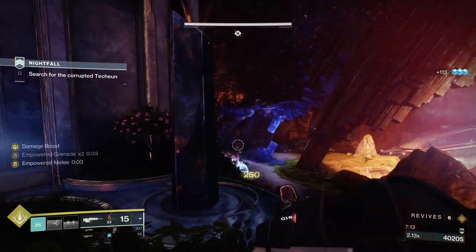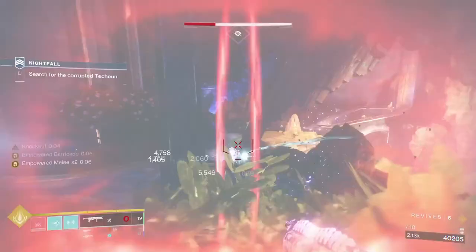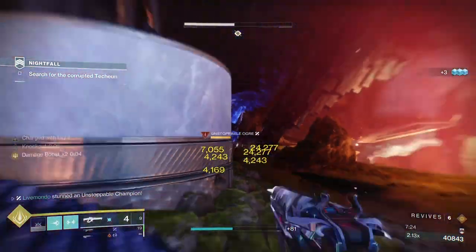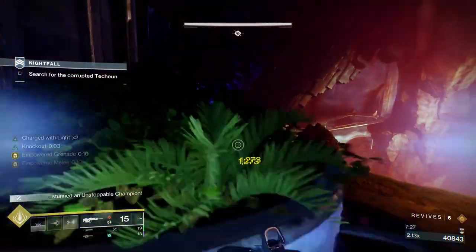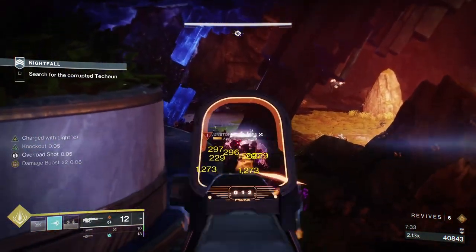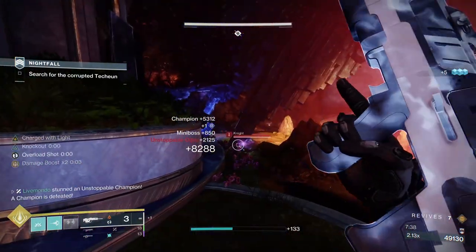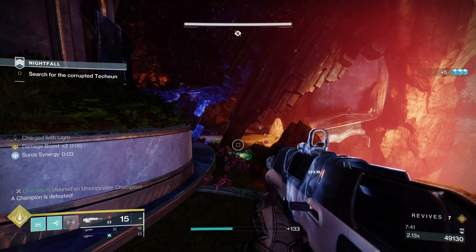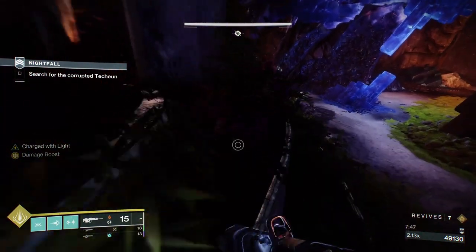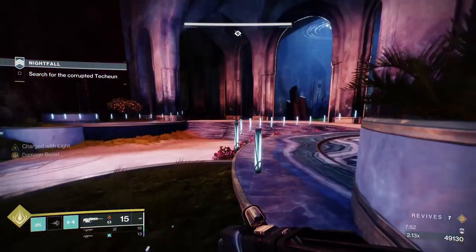Now we've got two Unstoppables in this area plus a bunch of Arknights. I stick him with Witherhorde. Normally what I do is manage to stick the grenade on with another Witherhorde. When you stick Witherhorde on an Unstoppable, it gives you two stops. I normally put Unstoppable onto him and then throw my nade. I went too far here and accidentally activated the Shrieker — got to be careful of doing that.